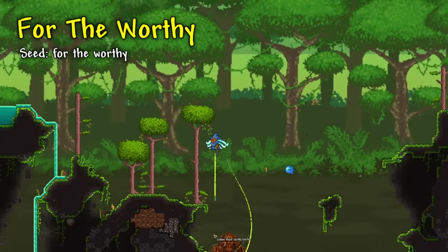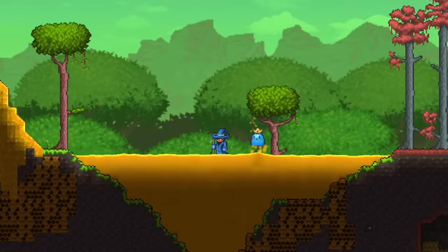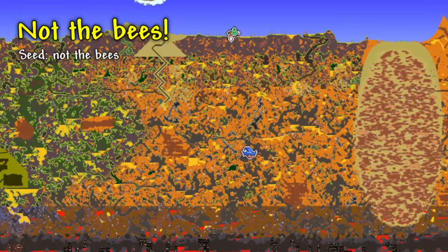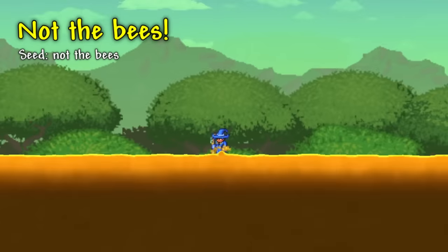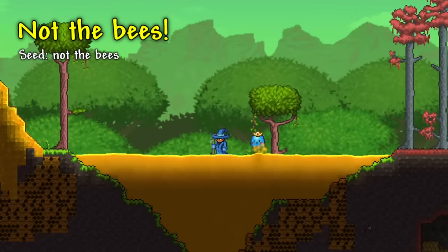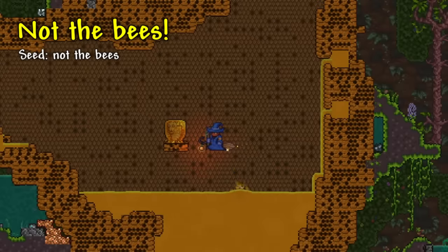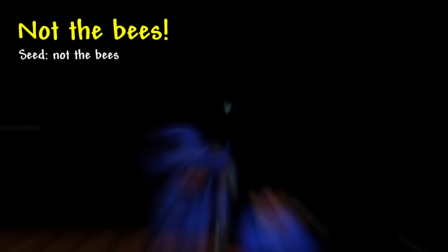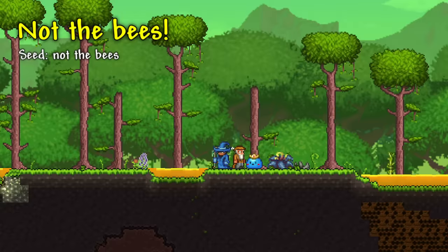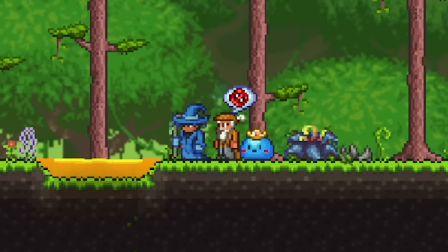There is one more seed that has the Legendary difficulty and changes a lot with world generation, which we'll cover later. Next, let's look at the Not the Bees Seed. This will make a world that is mainly a jungle biome, with the oceans being honey, the sand in deserts and beaches also being honey, and most of the water in the world replaced by honey. You will also run into a ton of Queen Bee larvae all over the world, which you normally only find in hives underground in the jungle. The Merchant will be your starting NPC instead of the Guide, but there really isn't too much else to this seed.